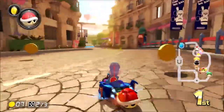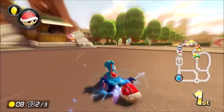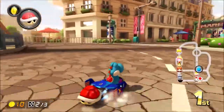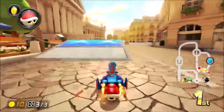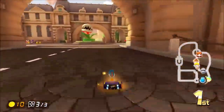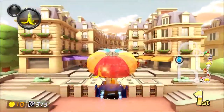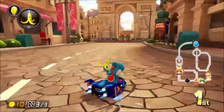We got a good lead! This is what I like about 200CC — you can pull away from the CPUs and maintain a gap. Stop hugging the wall, that's going to hurt me. They probably should have done that in some of the original courses in the base game too.